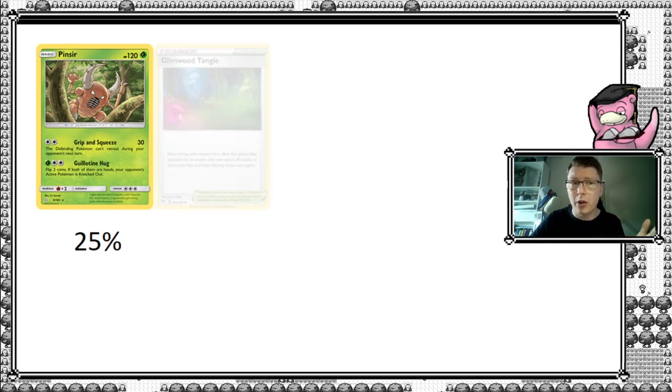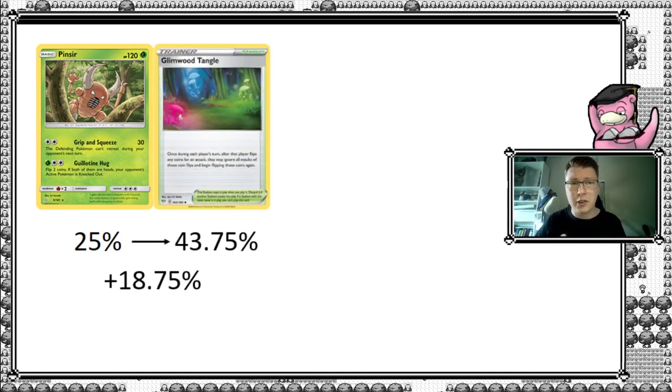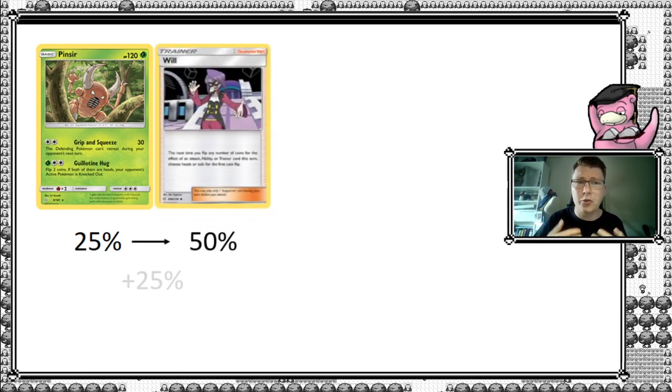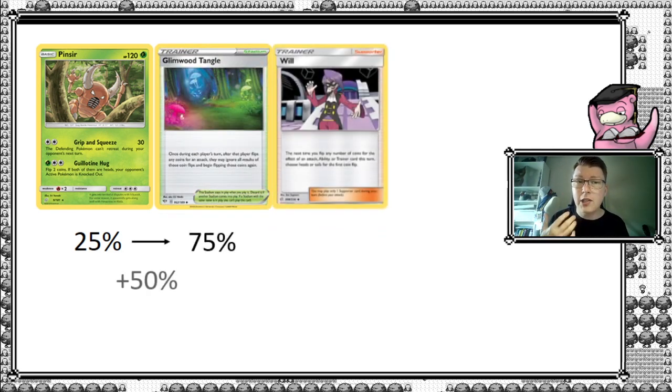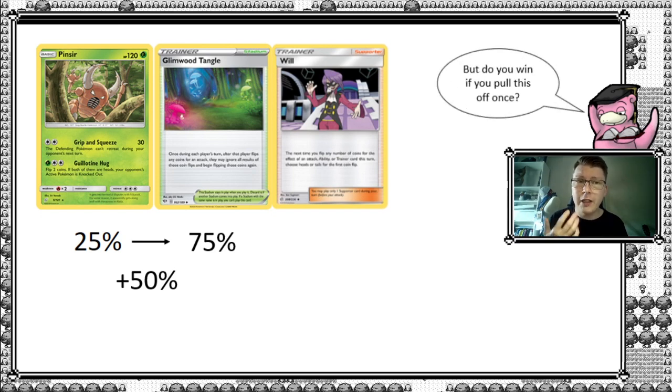Let's get a good overview. The benchmark is 25% with no help. If we add Glimwood Tangle, this increases by 18.75% — already pretty nice. If we use Will, we get another 25% increase — even better. But if we add both, we get up to 75%, a flat 50% increase. And yes, we talked about all this if you only have to pull it off once to win.